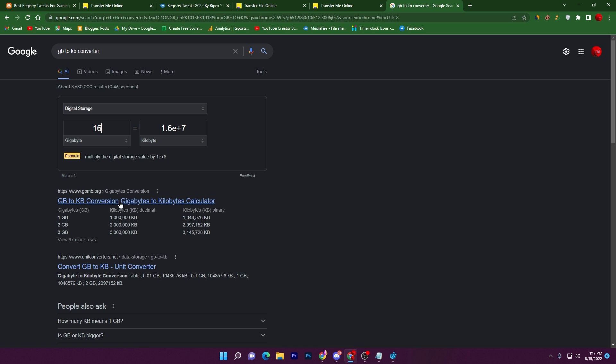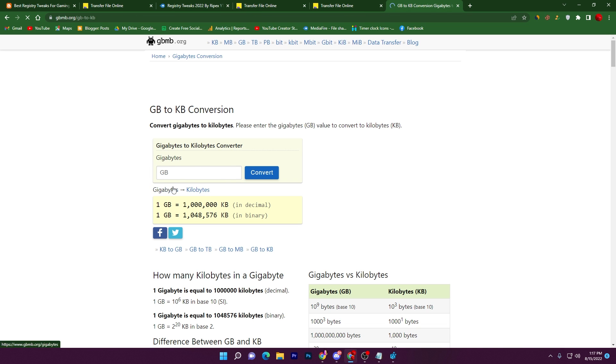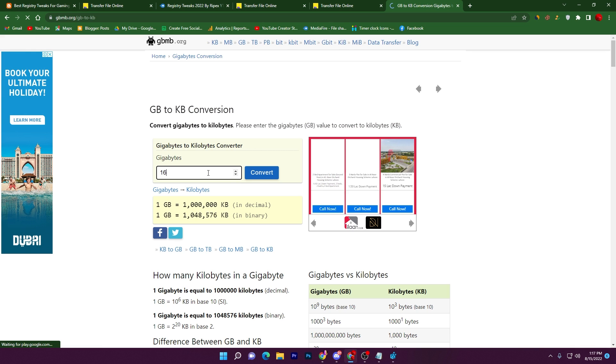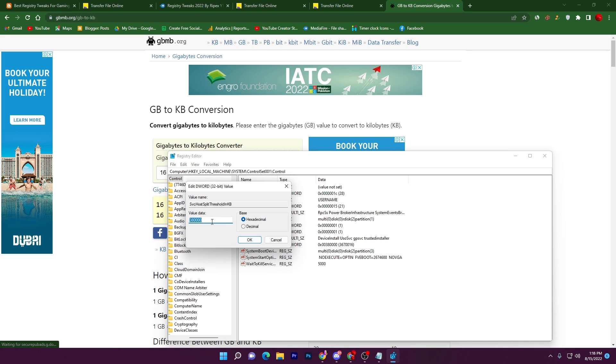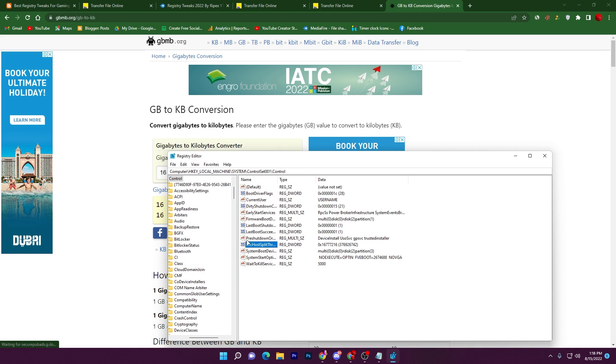Type your RAM amount — for example, 16 — and you will get the KB value. Some converters show the value in binary format. Copy that value, go back to Registry Editor, paste it into the value data field, and click OK. That completes the first registry change.